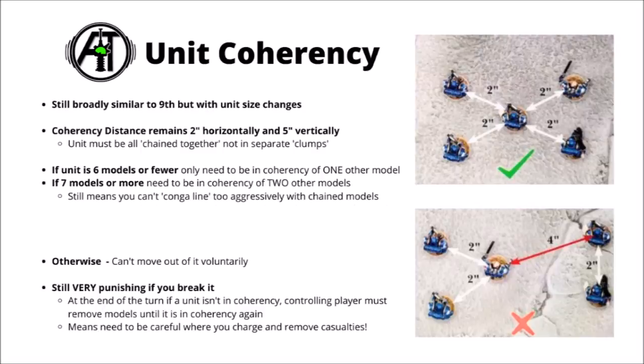You must remove models one by one at the end of the turn if they're not in coherency, until the squad is in coherency again. If two halves of the squad wind up vastly separated, that could be quite a lot of dead models through bad positioning. You're not allowed to voluntarily move out of coherency — that would usually come from removing models in the wrong way when your squad takes casualties. The only major change from 9th edition is that the double-coherency rule now triggers at 7 models or more, as opposed to 6 models or more.